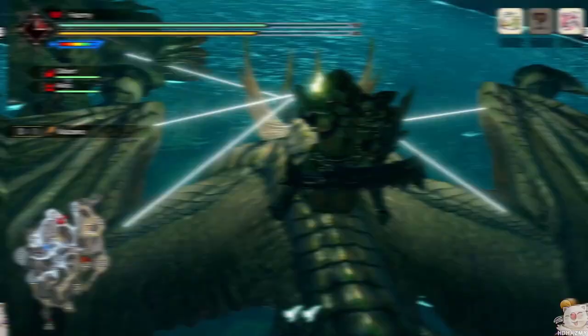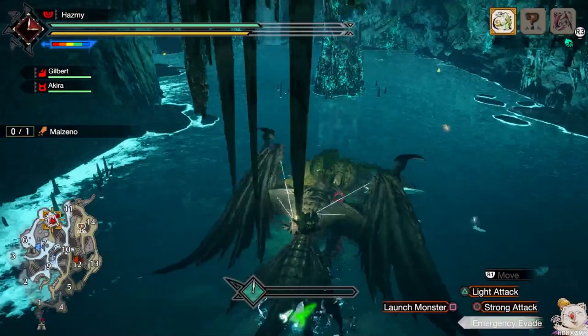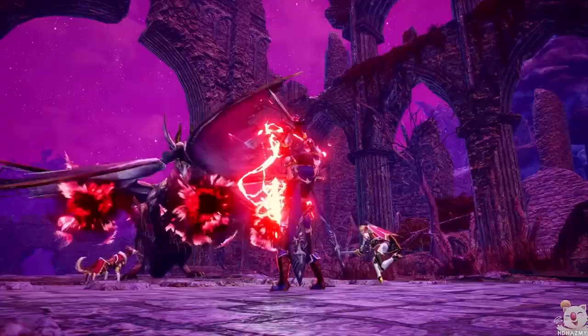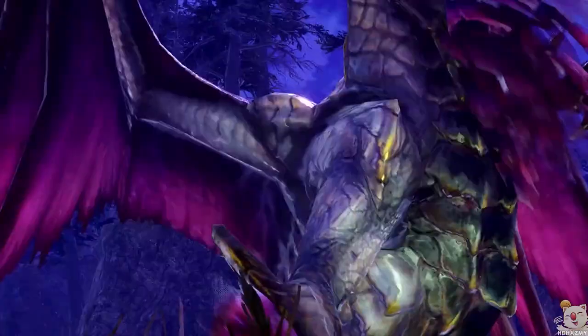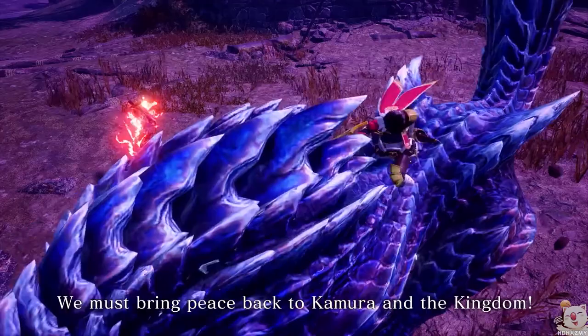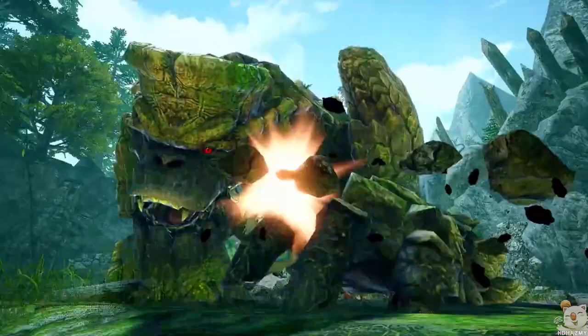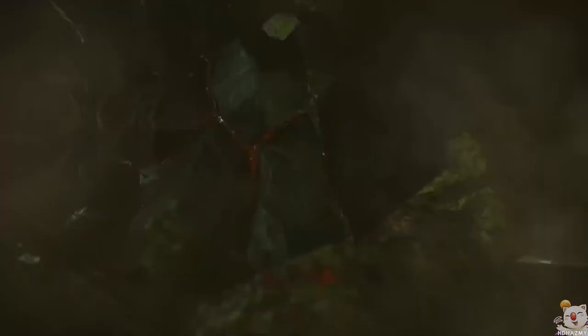Training your muscle memory to habitually pick up Wirebugs and use endemic life might seem bothersome at first, but will feel seamless once you learn their locations or create loadouts and radial menu shortcuts for them. Those were my five tips to make the demo Malzano fight significantly easier — and possibly all fights easier too, since you can use these tricks on anything. I hope these help more of you get that Malzano clear in the demo, and perhaps help with future hunts in both Rise and Sunbreak. Let me know if this video helped or if you have additional tips, and subscribe if you liked this one — thank you so much for watching, see you next time!